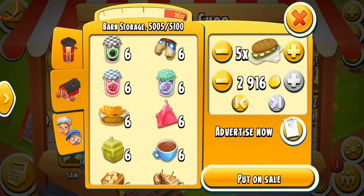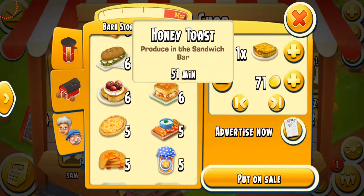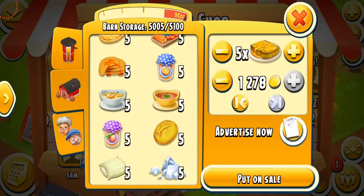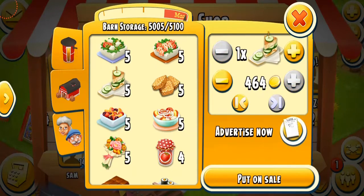The Honey Toast — I'm not sure I have any right now — goes for about 255 coins each, and 10 will go for over 2,000. I often sell these because I only need one honey, which I can easily get from my beehive. The next is Cucumber Sandwich: one goes for 464 coins and 10 will go for almost 5,000 coins. But again, I don't recommend selling this one either.